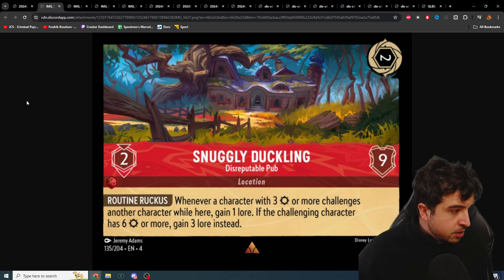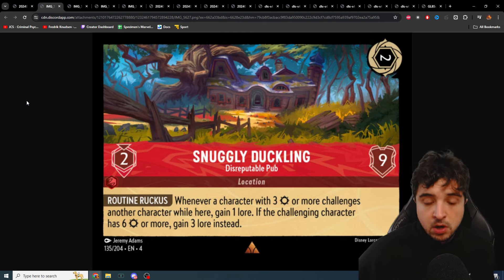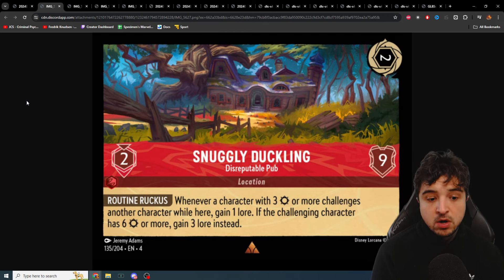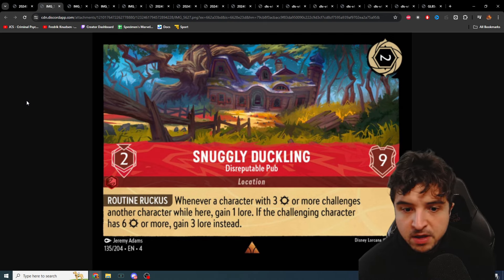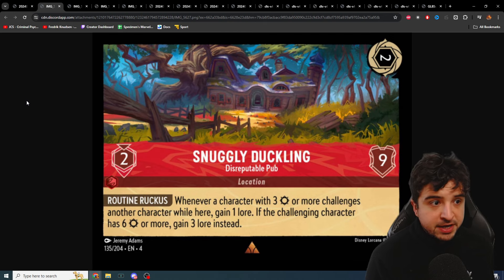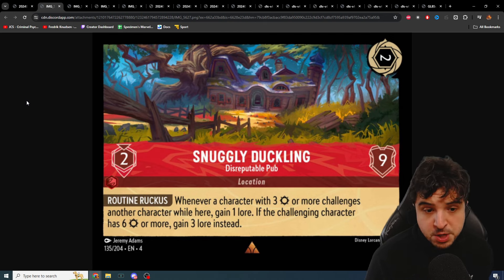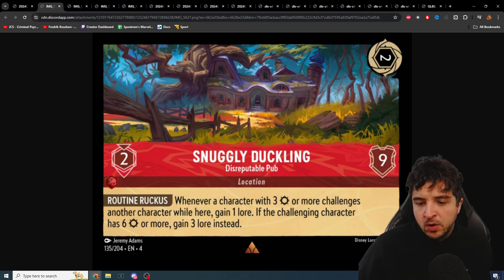Next we have Snuggly Duckling, which is a location. Really fascinating — two cost inkable, nine willpower, costs two to move a character in. Whenever a character with three strength or more challenges another character while here, gain one lore; if the challenging character has six strength or more, gain three lore instead. This card comes down on turn two and later just absolutely pops off. Scar and Captain Hook in particular look good here, and it's a location for John Silver and Jim Hawkins. Really cool design.